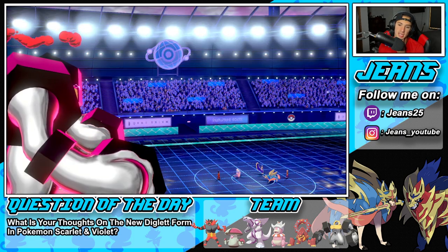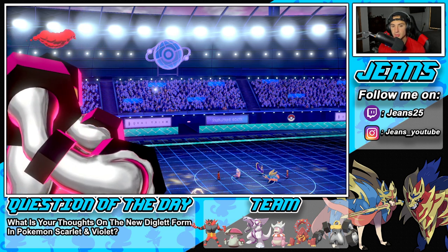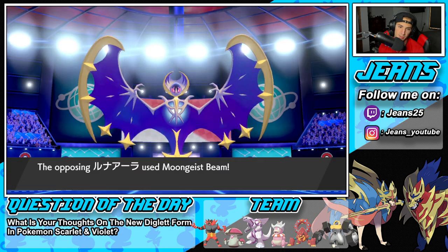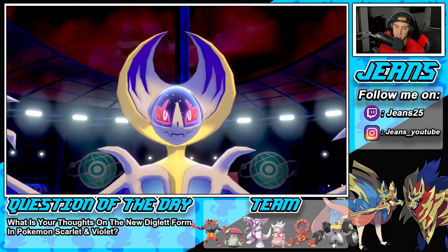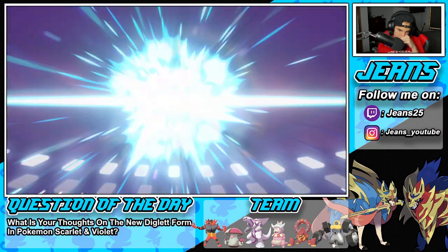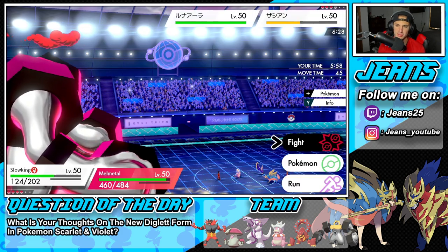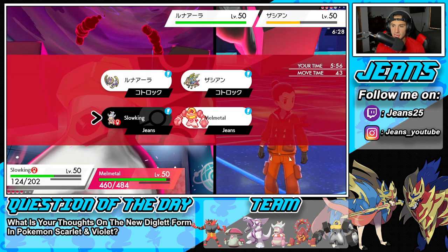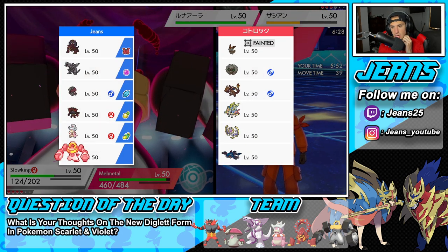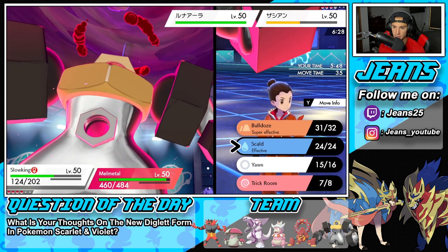We Quake in there doing some big old damage. He goes for a Moongeist Beam — that's totally fine. We are boosting special defense, trick room is flying, we still have good Pokémon in the back. Slowking's just going to soak that up no problem. He could Quake again but what other Pokémon does he have in the back? Possibly the Charizard — in this case I might just Steel Spike and see if he wants to swap.